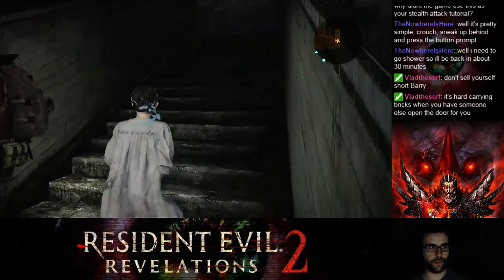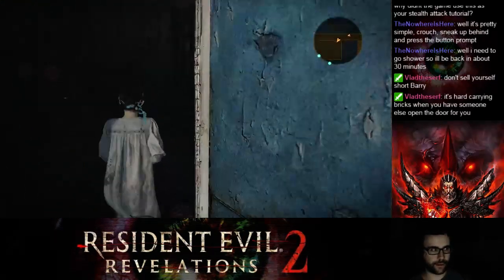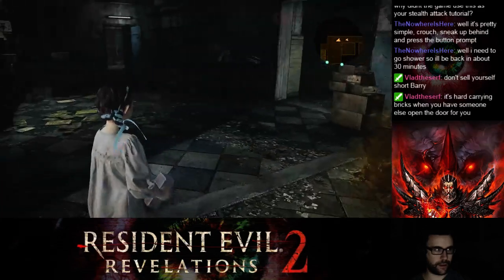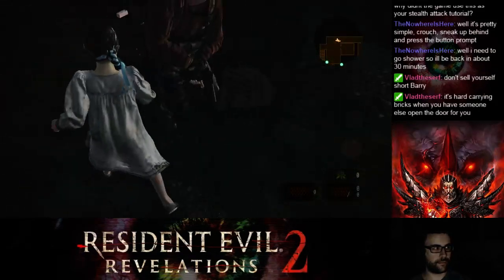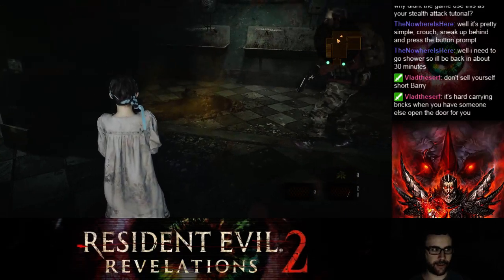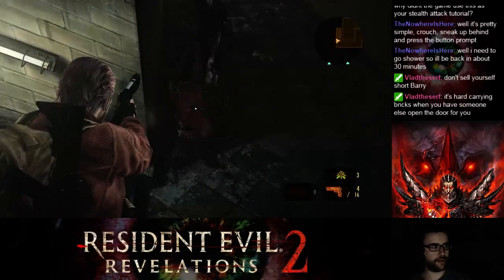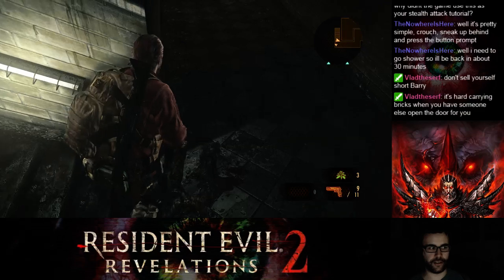Okay, so those are still there. I don't think I'm supposed to go down there just yet, because I changed the arrows when I went downstairs. Maybe I should go this way. You have an infinite supply of bricks — you just have to... Why can't I kill that damn thing now? She can tell that thing is alive. I don't get what the point of stealth is if every zombie is just going to be staring in the direction that I'm going.